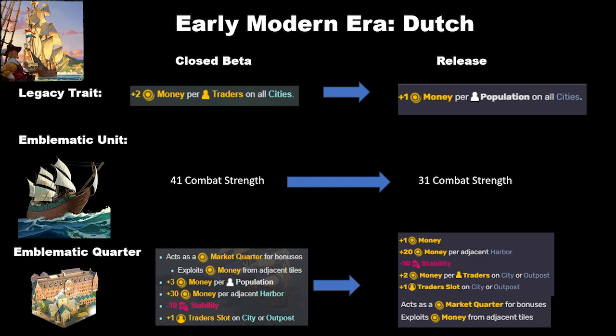You can definitely still stack these and get plus 6 or plus 8 money per trader on top of whatever else you're getting, but you're doing that at the expense of everything else — whereas before the Dutch were just getting a ton of money per population without ever utilizing traders at all. This is a good change. Obviously it is a very substantial nerf to the Dutch, and how much money generation has changed remains to be seen. I suspect the Dutch aren't going to be quite as good as they were in the beta.